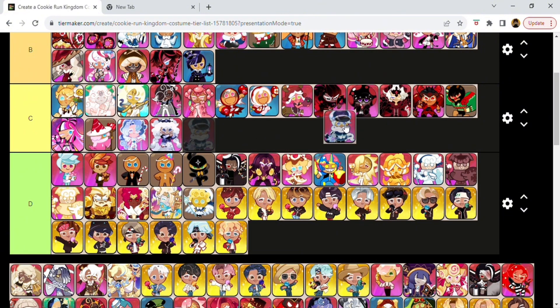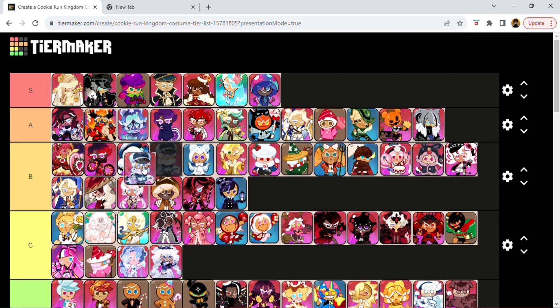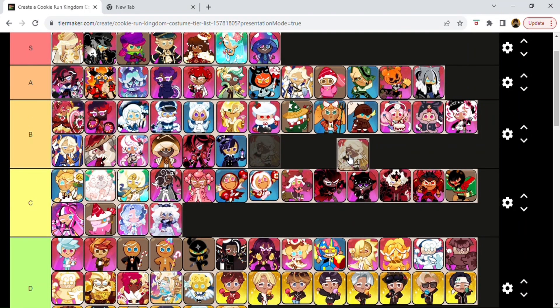This one is Snow Sugar Cookie's outfit — it's really cute. I know it is cute. I'll give it a B. This is Royal Margarine Cookie's dragon outfit with his Dragon Buttercream — yes, that's the dragon's name. This one's actually really cool. They actually put a lot of thought into this one — it makes him look more royal and more heroic looking, more exquisite. I don't know why, but he sounds like Plankton from SpongeBob in my head. I'm probably gonna go with A. I'm gonna go with C.